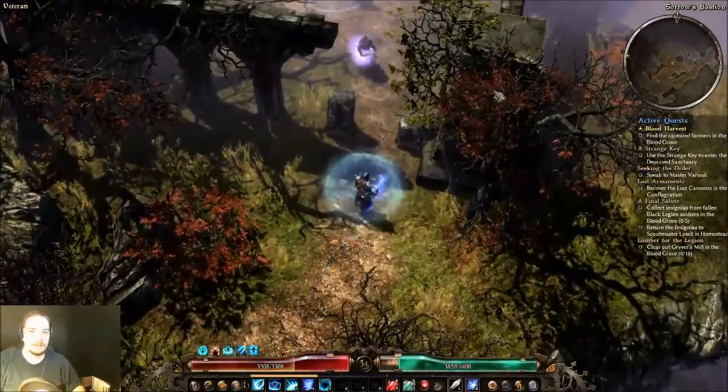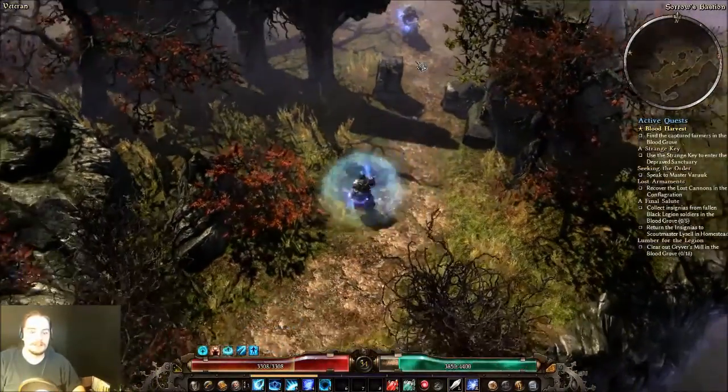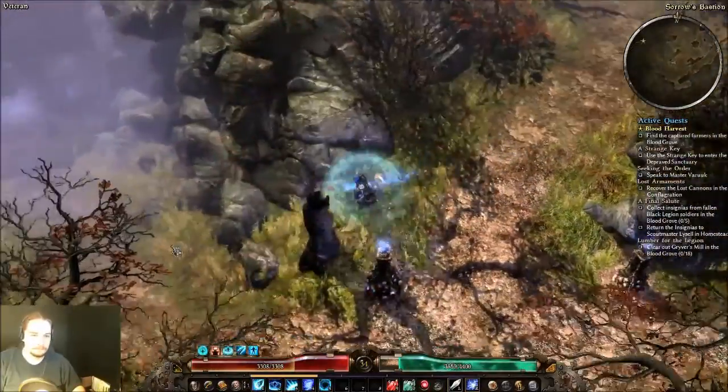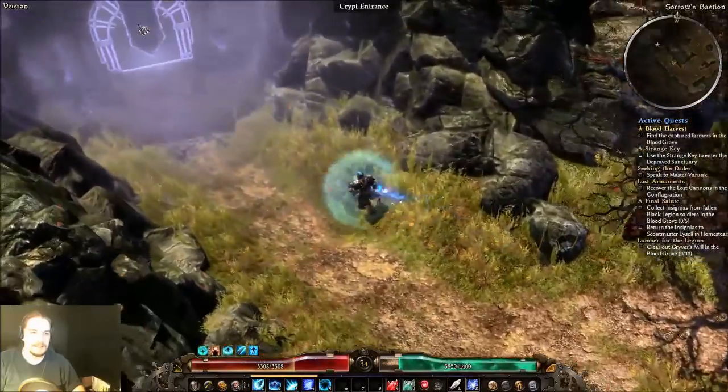If you're Kaimans and you want to just kill a couple of Death's Vigil's guys to practice, they're up here. But the entrance for us is down and around here.